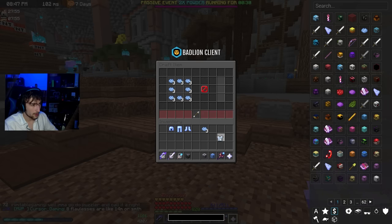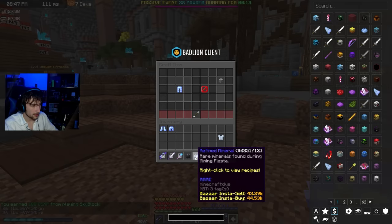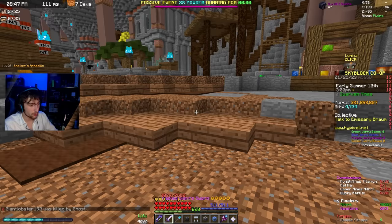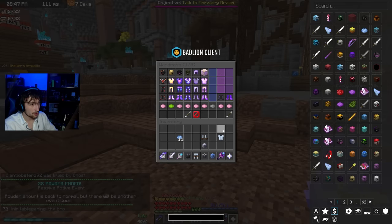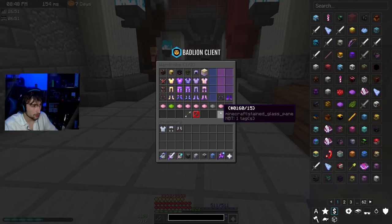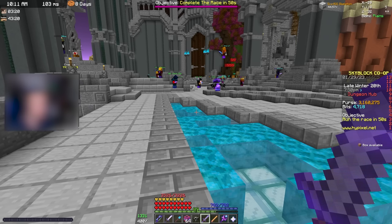We got the mineral chestplate — oh, you've got to craft it properly. Leggings like that, helmet I'm guessing is like that, and boots like that. There we go — full set of mineral armor! I'm not sure when I'm going to use it, probably for gold collection in the Mines of Divan. I'll chuck it in the museum since I don't have it there.